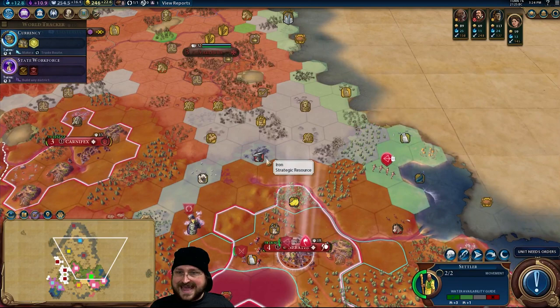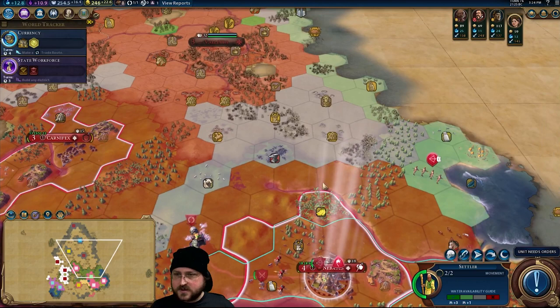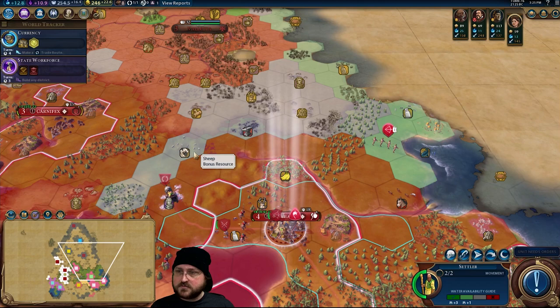Well, that's not true actually. If we were to settle right here, we could build an aqueduct along this river and then we'd get the fresh water in the city. Meanwhile, we'd get the iron, more stone, marble, deer, copper — and eventually even the sheep here would fall within our borders. I think that's the way to go. If we want to get the iron, we settle here, and this will still allow me to settle on the coast somewhere — maybe here or over here or something.